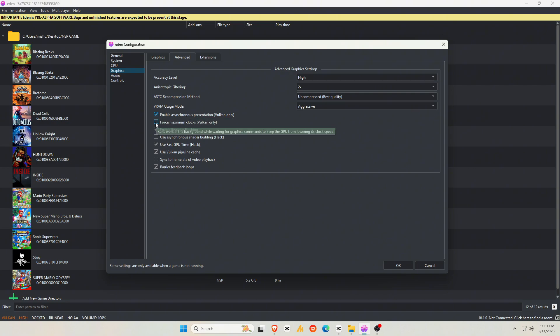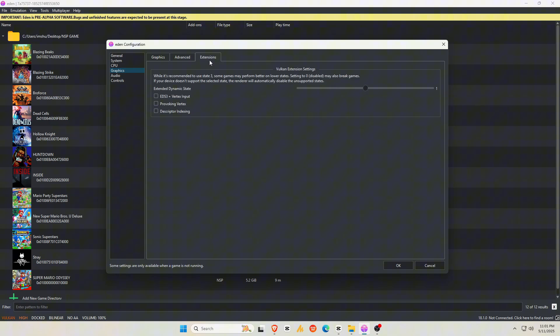On top of that, Eden has enabled a wide range of new Vulkan extensions. These boost lighting quality, improve shadow rendering, and upgrade the overall graphical fidelity across many games. It's like a built-in graphics mod — no extra setup needed.